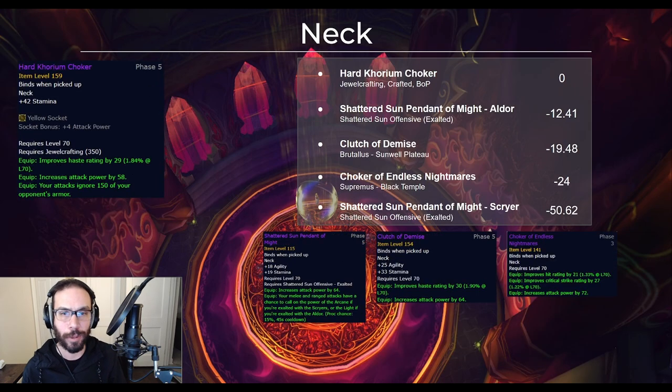There are a couple of options for the neck piece, and the best one is only available if you're a jewelcrafter. The pattern drops off Sunwell trash and is bound to you once crafted — very strong with all the armor pen and even a gem slot on a neck piece. If you're not a jewelcrafter, the next best option is the Shattered Sun Offensive exalted neck piece, but only if you're an Aldor; the Scryer proc is significantly worse. Clutch of Demise is the only actual boss drop from Sunwell, coming off Brutalus, and is kind of a last resort if you're neither a jewelcrafter nor Aldor.